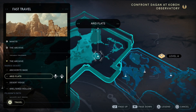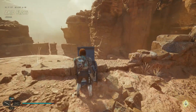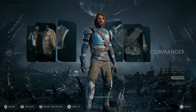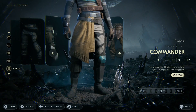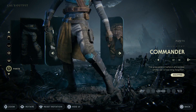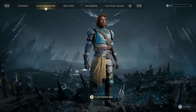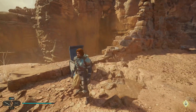Head to the Arid Flats meditation point to get the next piece. Head straight over to the chest box here. You get your pants from this one — though depending on the order you do it, you might get the chest piece first. This is what the pants look like: the greaves and the half skirt. That's the second piece of armor completed.